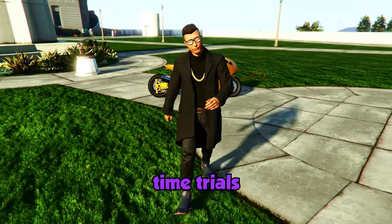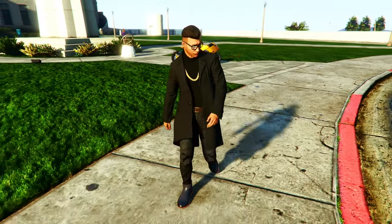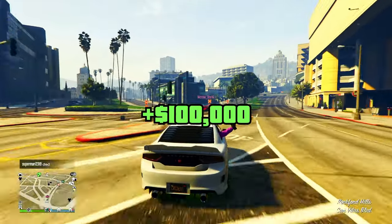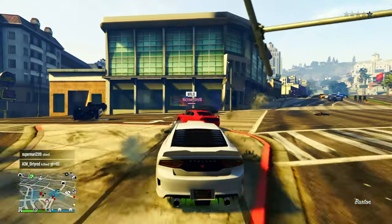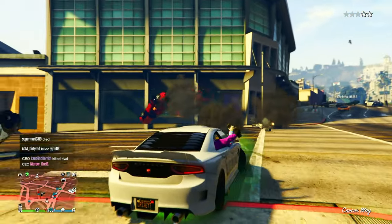The money methods we're going over are time trials. Time trials are sort of like mini races where you have to get from one point to another within a certain amount of time. If you get there within that set amount of time, you'll make anywhere from $100,000 to $250,000 depending on which time trial it is. There are three of them in GTA Online and the location of each one changes every Thursday as part of the weekly update.